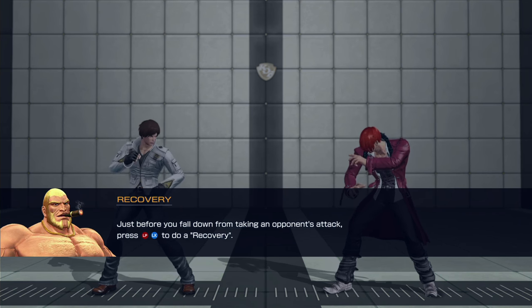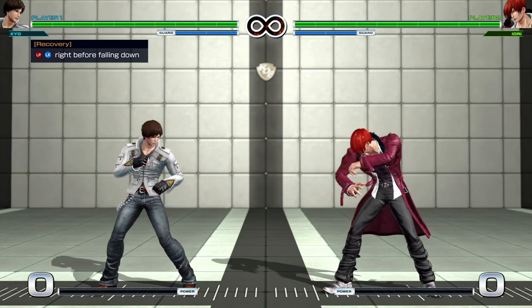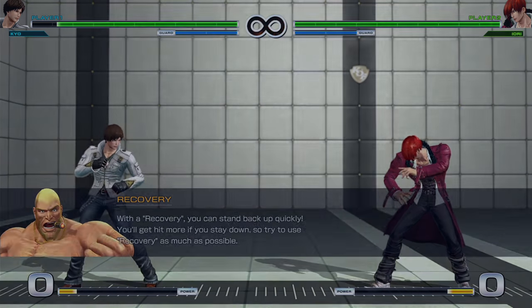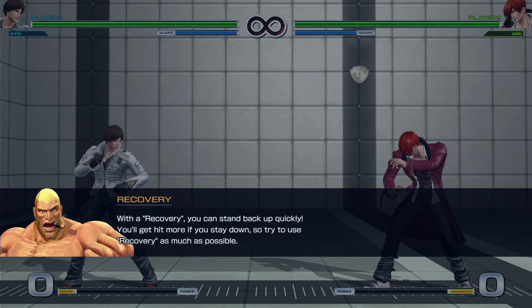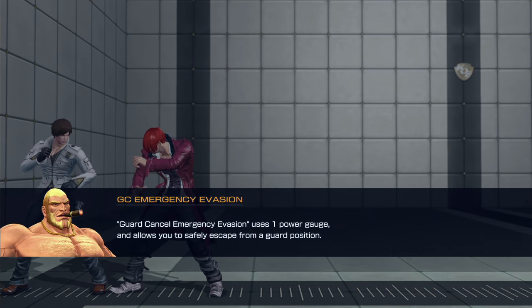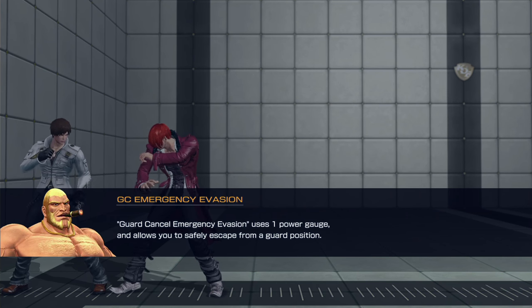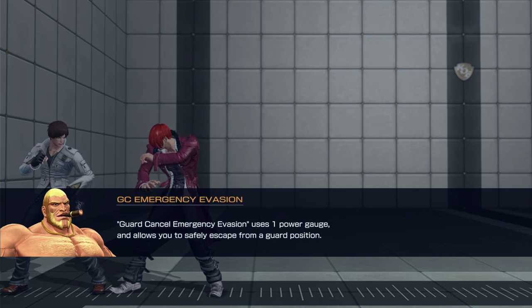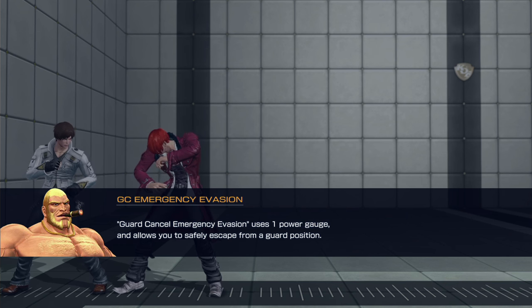Just before you fall down, you can do a quick recovery by tapping light punch and light kick together. With the recovery, you can stand back up quickly. You'll get hit more if you stay down, so try to use your recovery as much as possible. Guard cancel emergency evasion uses one power gauge and allows you to safely escape from a guard position — in Street Fighter terms, this would have been called an alpha counter, but in this game it's not necessarily a reversal, you just get out of the way.